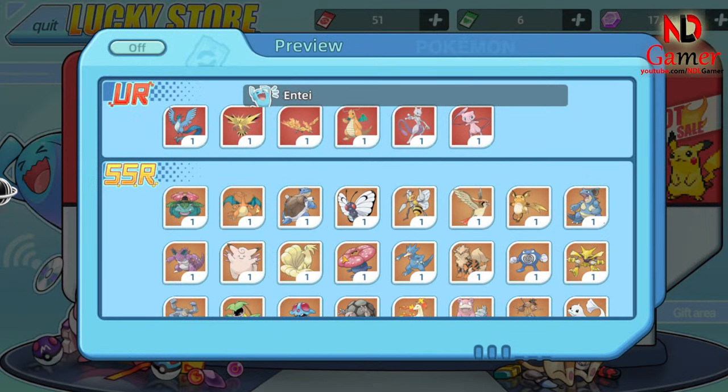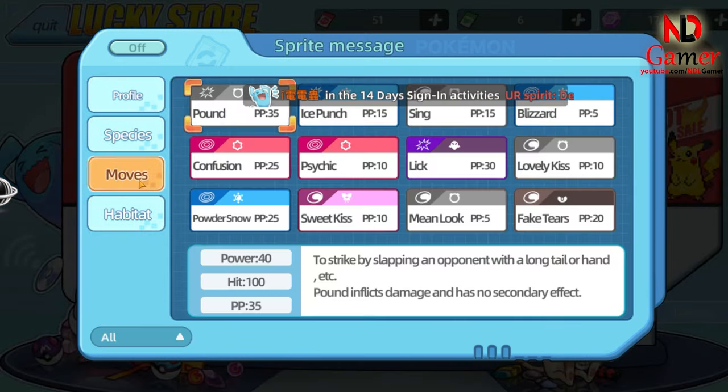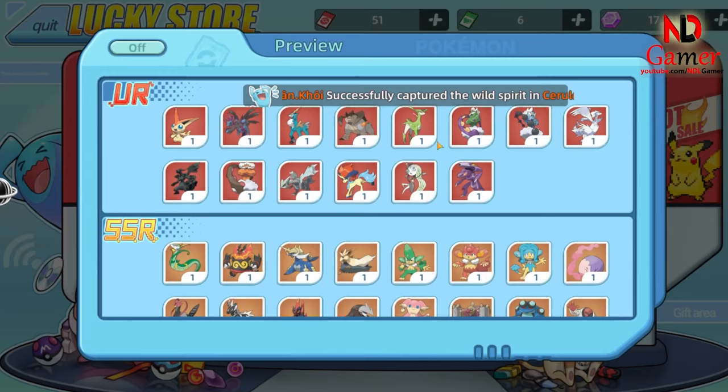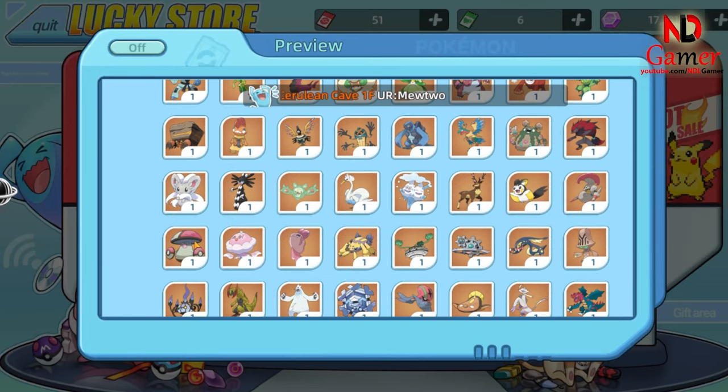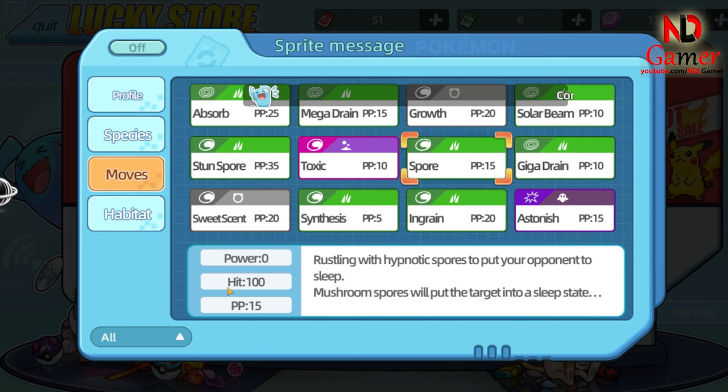Our runner-up at number two is Lovely Kiss. This normal-type move also has a 75% accuracy rate just like Sleep Powder, but it doesn't have the same limitations. The only downside is it's exclusive to one Pokémon, which can make it hard to access, but if you have it, it's definitely worth using. And finally, the number one sleep-inducing skill in Elf Explorer is Spore. With a 100% accuracy rate, Spore is the ultimate move for putting your opponents to sleep. It's a Grass-type move, so be mindful of that, but when it comes to reliability, nothing beats Spore. If you've got this move in your kit, you're in a great position to control the battlefield.